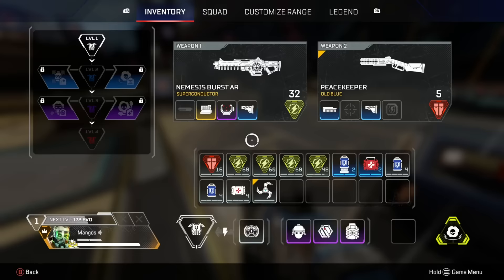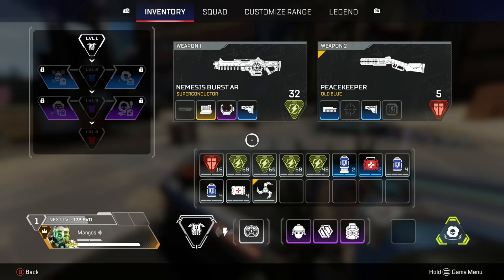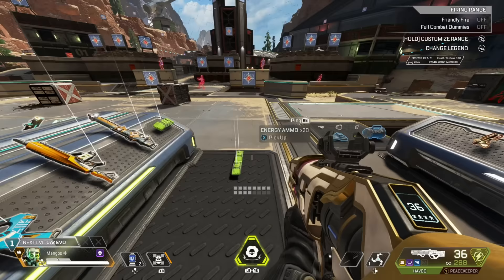Now let's talk about a different loadout — let's say I'm running Peacekeeper as my secondary. I'm looking for 16 shells. 32 would be the absolute maximum for a shotgun, but I rarely carry 32. 16 is just fine — that's enough for one fight and then some.